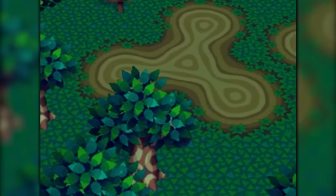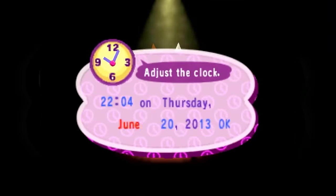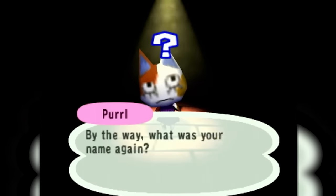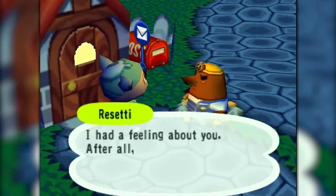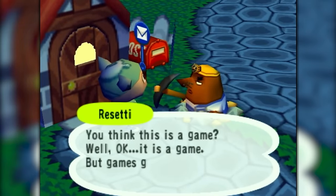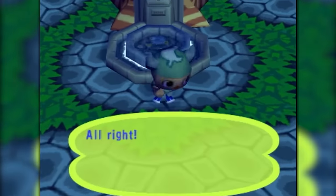If you want to check for sure that you have perfect status, the wishing well can tell you what acres need work or if you already have perfect status. After having perfect status, you just need to save and quit, reset your town one month back, leave once again, and reset back to where you were so that no weeds will affect your perfect status. By doing this you will get your initial Resetti dialogue, but this is still much quicker than resetting another time by entering your town and leaving again. After talking to Resetti, you can head back to the wishing well, talk to Farley, and receive your third golden tool.